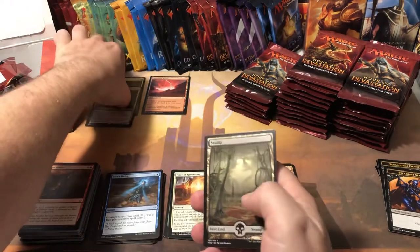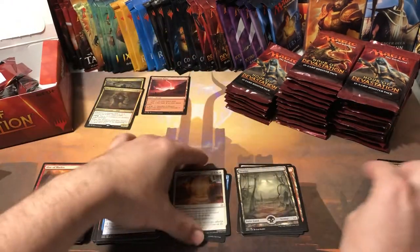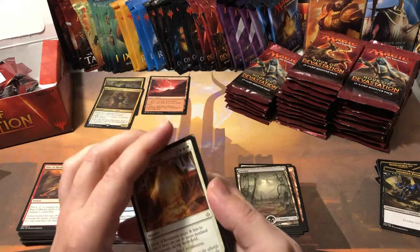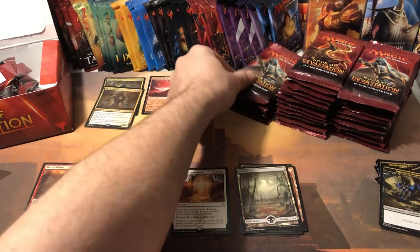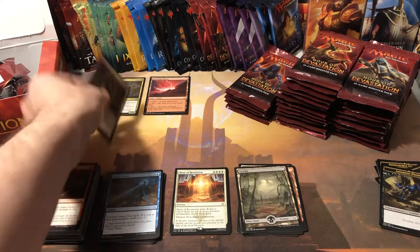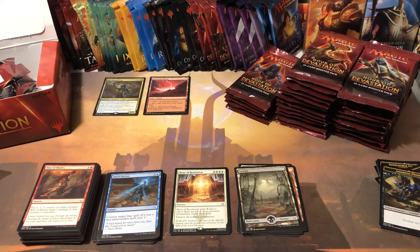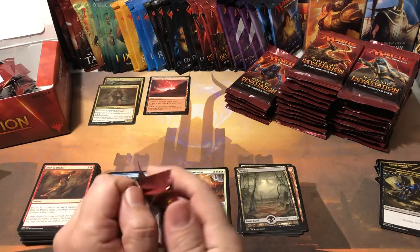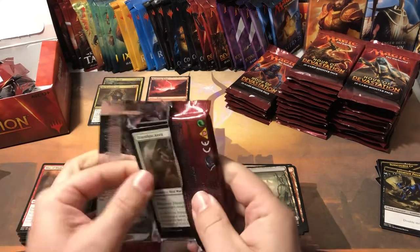The Scorpion God — holy moly, getting gods falling out of the woodwork here! So there's our second mythic, and another full art. I guess this set is all full arts — I'm losing it. I didn't think this one was every pack, I thought it was one in three or one in four packs. Scorpion God... yeah, I don't think he's one of the more valuable ones. Yep, 95 cents. But it is our second mythic, so there is that.